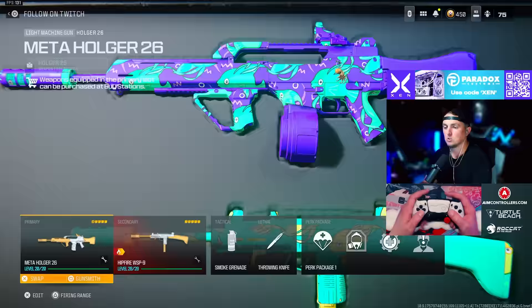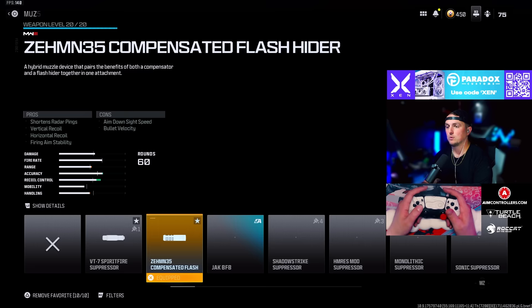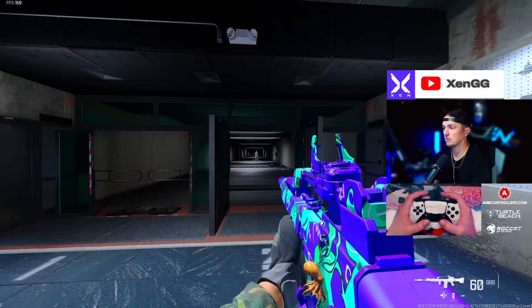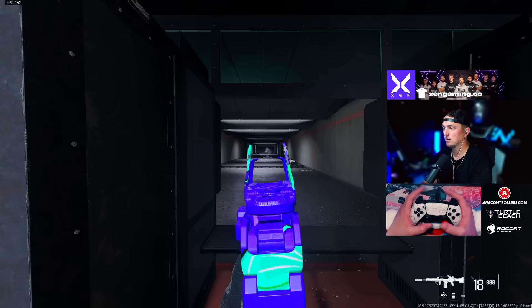For that Holger 26, we're going with the Zimuth Compensated Flash muzzle, the Holger Factory barrel, the Bruin Heavy Support grip, the Thunder barrel, the Jack Glassless optic or the Choreo Eagles Eye 2.5x scope, and the Ascent Lord stock. As I show you here in the firing range — very little recoil, very easy to control, and pretty high damage.